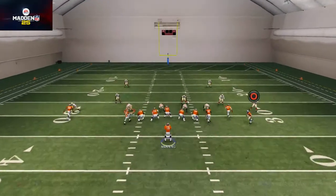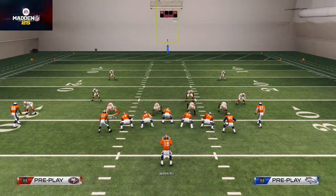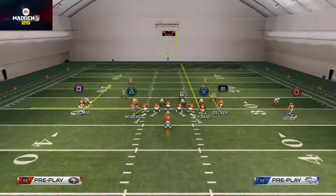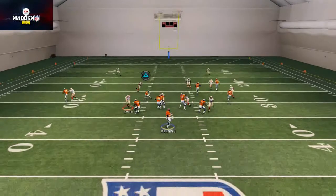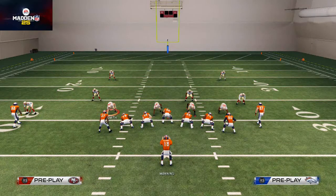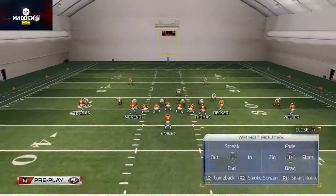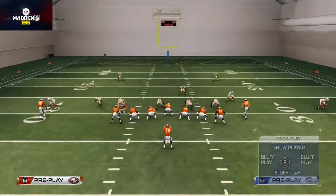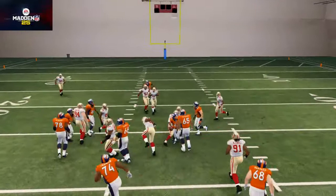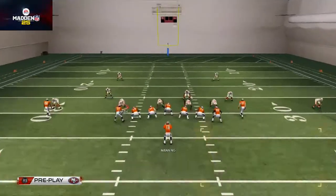We don't know what the defense called, but we see they're in a cover two — against cover two I like to hit Wes Welker on that in route. We'll cycle through another play with the same hot routes. Now we see we're facing two man under, and again Wes Welker is wide open over the middle — that route is consistent against two man under and cover two. Setting up our hot routes against cover two sink, we motion Welker across — he comes open, so we have a sure cover two beater on one side of the field.